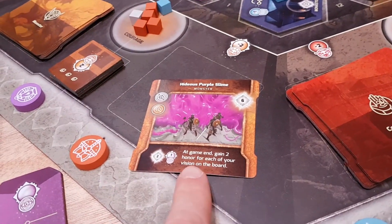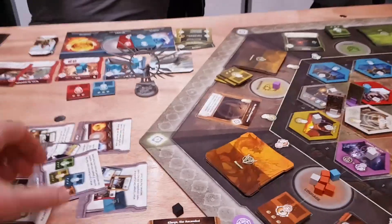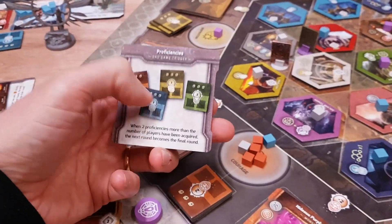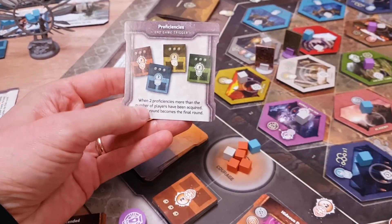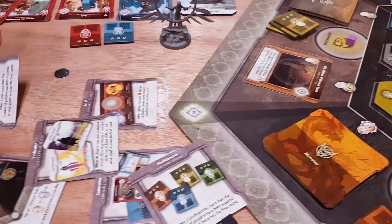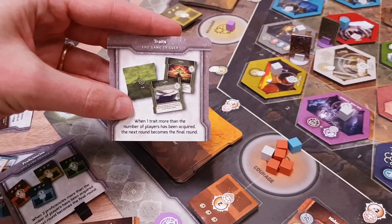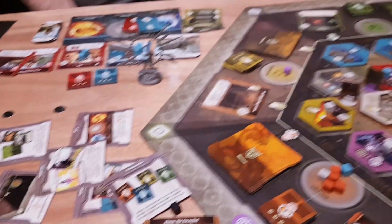Monsters give you some end-game scoring as well, and at the end of the game, most points wins. There's also an end-game trigger system — there's a whole pile of these tiles, and when one is realised it causes the game to end. For example, in our game, when five traits had been bought — those are the green cards — that would trigger the end. There are certain end-game triggers that cause the game to end.